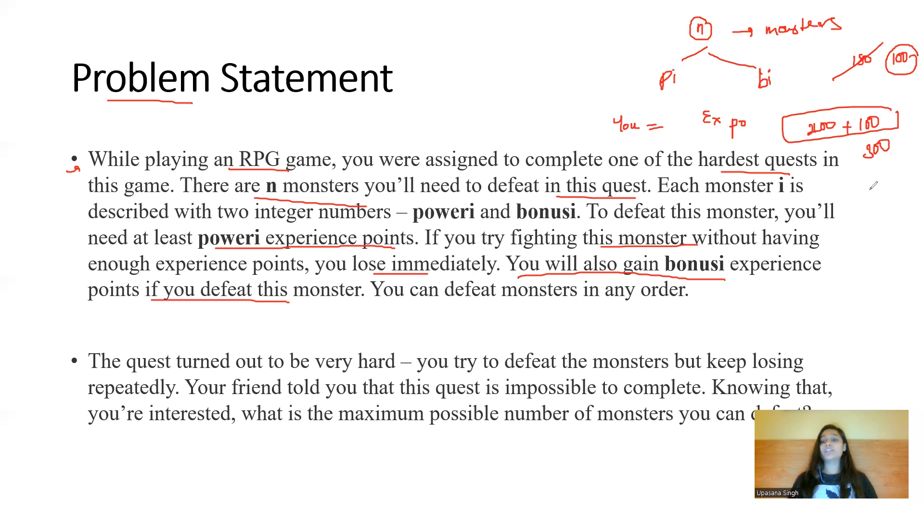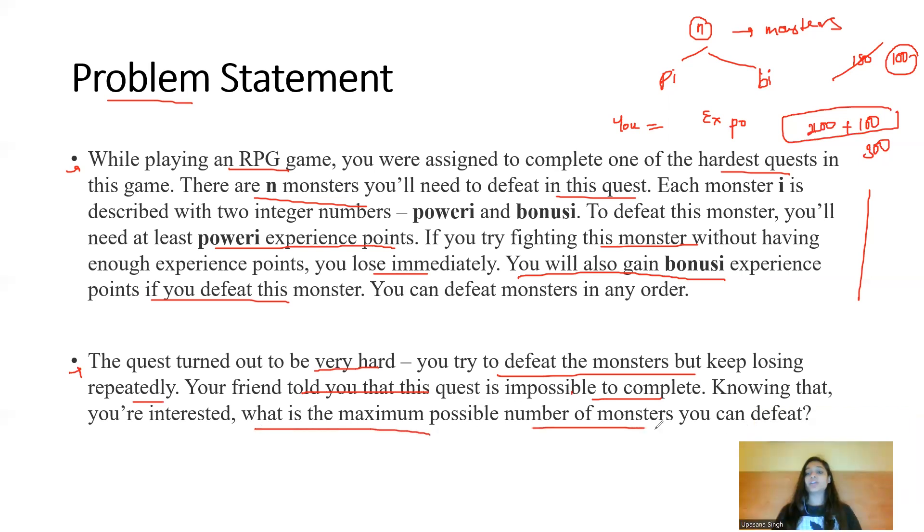You can defeat monsters in any order, according to your convenience. The quest turns out to be very hard — your friend told you this quest is impossible to complete. Since you don't need to complete the quest, what you need to give as output is the maximum possible number of monsters you can defeat.